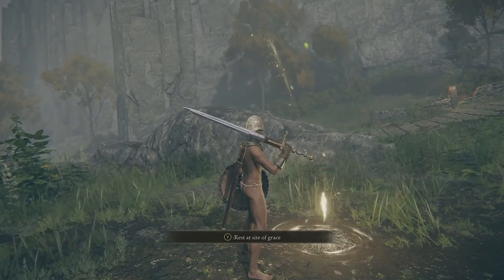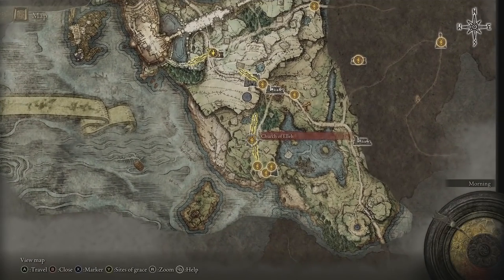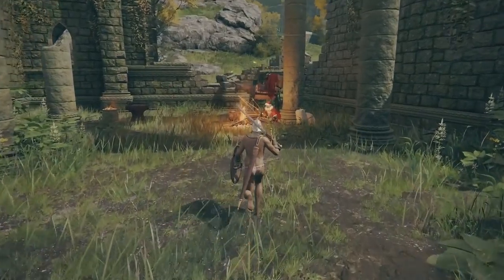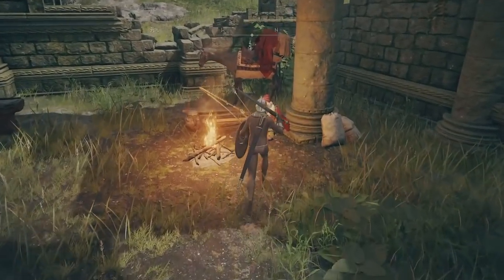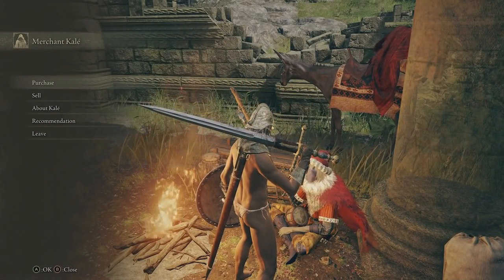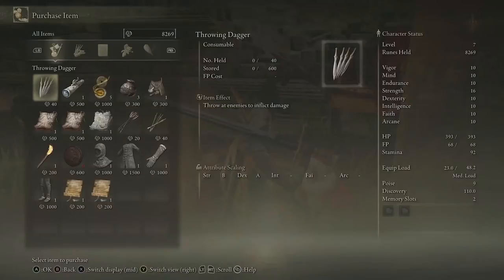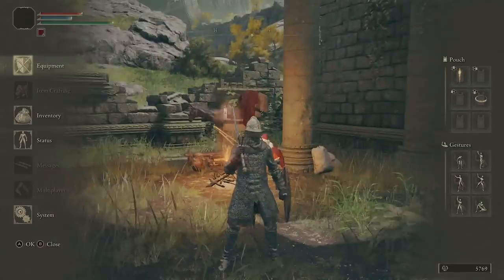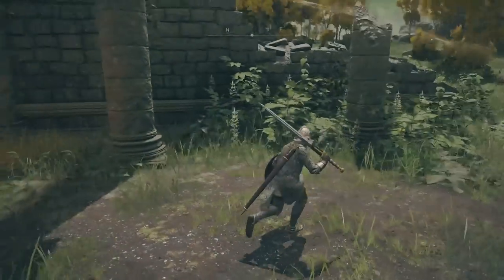Now, fast travel to the Church of Eli. Here you can talk to Merchant Kale. If you don't have any armor, you can buy yourself some armor with runes. However, I would save some runes and don't go spending all of it. So now I look a little bit better than a naked wretch.